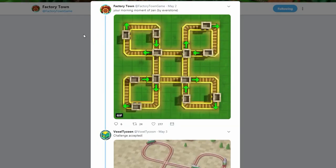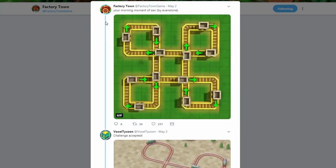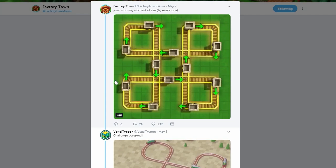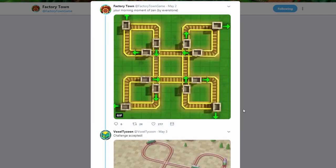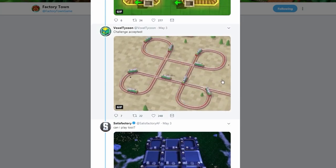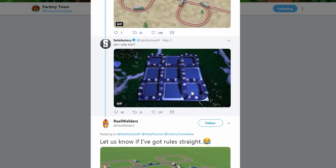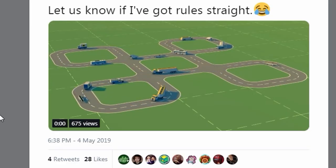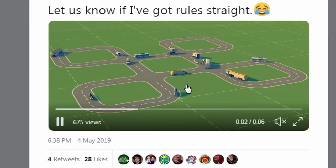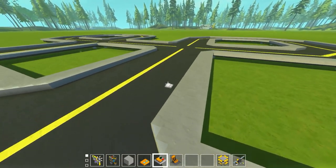The inspiration for this build came from the Factory Town devs who posted a clip showing a 'morning moment of Zen' by Evenstone — a player-made mine cart loop where every cart moves on the same track without ever intercepting each other. Then the Voxel Tycoon devs replied, starting a whole chain of game devs joining in. The Satisfactory devs showed their conveyor loop version, and the Real Welders devs had a little bit of a traffic problem.